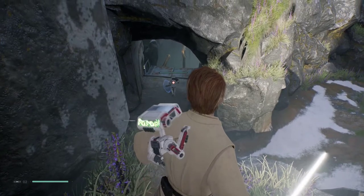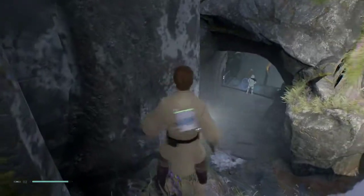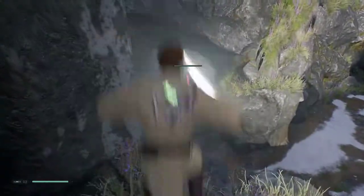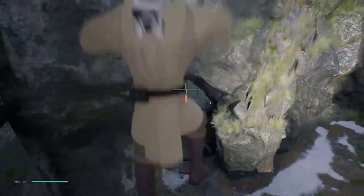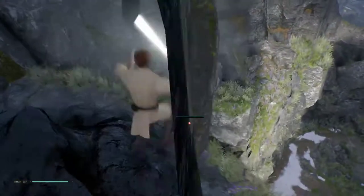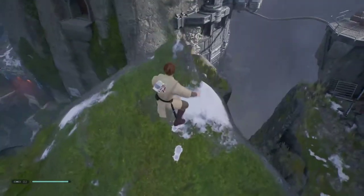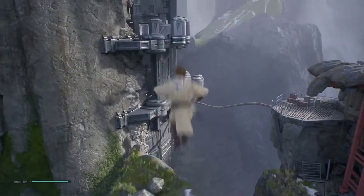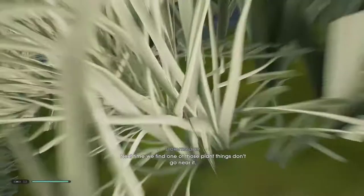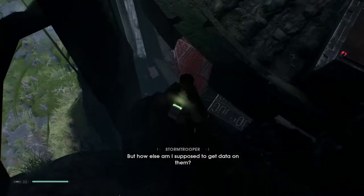Wait for this guy to go back to where he was standing, wait for him to stop. Too early. You can shimmy along this wall and you get the lock again. There we go. So once we get into here we want to jump through this wall and land down there. You can just kind of drop down — don't jump.